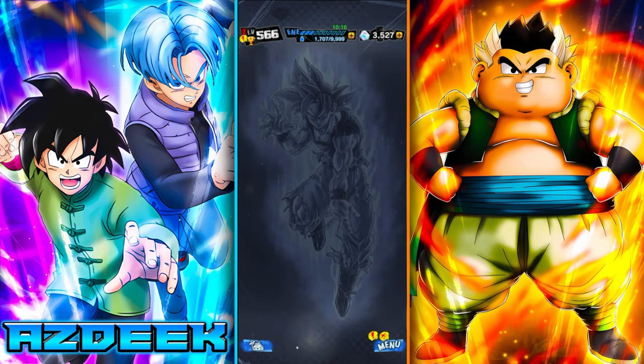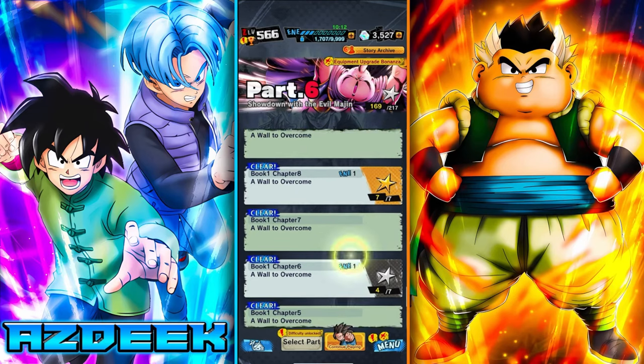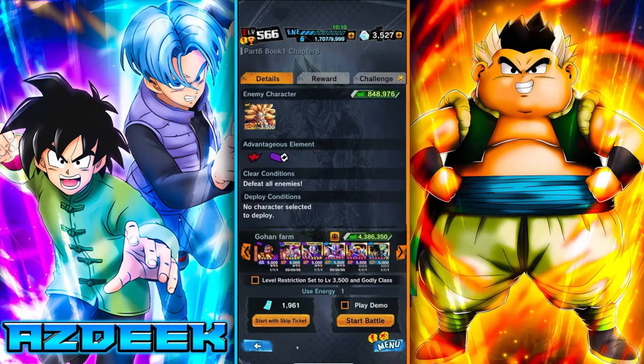Another way to raise friendship rank is to go into story mode, part six, chapter one, book eight. This is slightly better in one way because you can bring three units and farm three units' friendship rank at once, but it takes longer and is more tedious — not necessarily recommended.